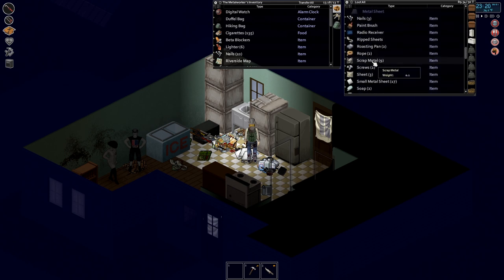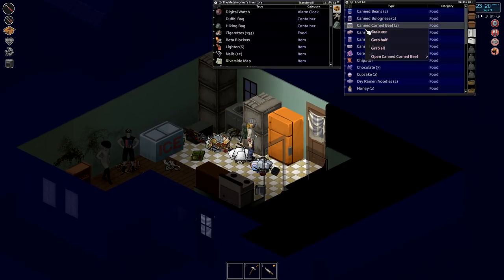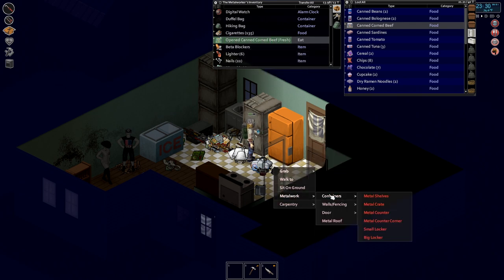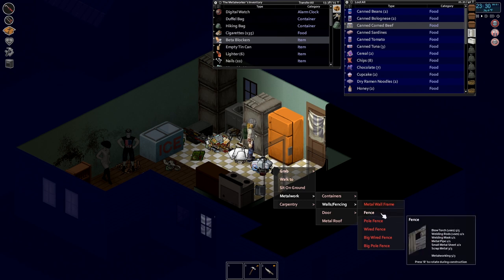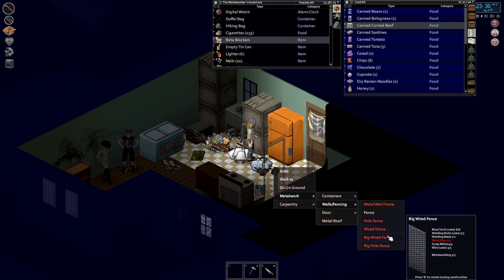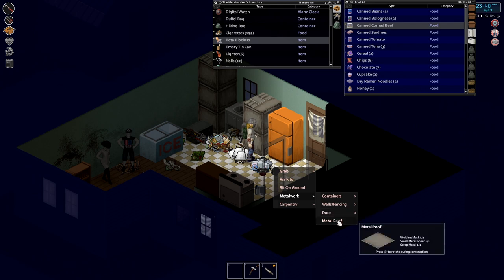I believe that is probably all the metalworking I'm gonna be able to do today. Let's get some food since I'm starving myself. I'll also work on fences and things along those lines. What does a fence take? I always forget. Oh, so I'm gonna need to collect metal bars too. So metal bars — that's a fence. Wired fence, that's metalworking five, we can do this. We can get our mechanical skill up too and then we can repair vehicles as well.